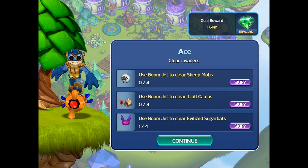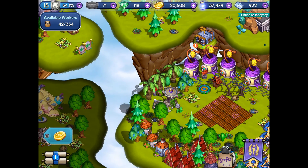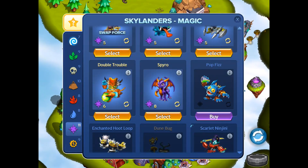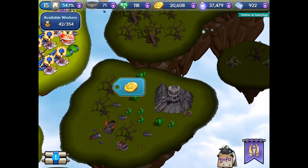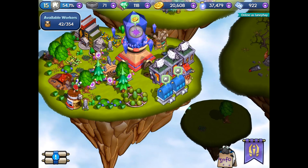Boomjet's got a task, so I need to go and clear sheep, clear sugar bats, and I think the other one was troll camps. There's quite a few of them he's got going now.